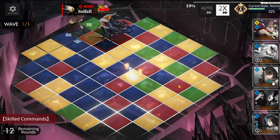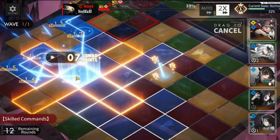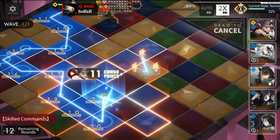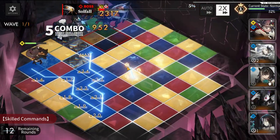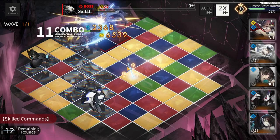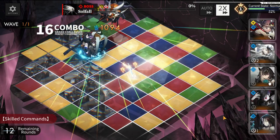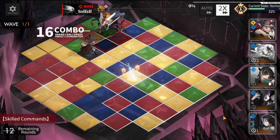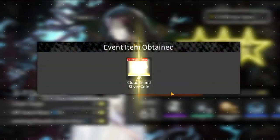The chain combo finishes the boss. Preemptive strike definitely helps here. That's the showcase of Team 1 with Kayano and Amemori.